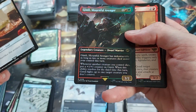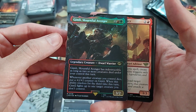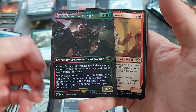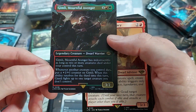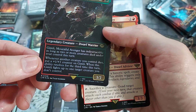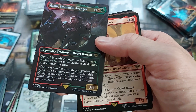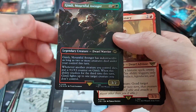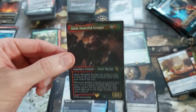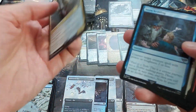Gimli, Mournful Avenger — fool art foil. Has Indestructible as long as two or more creatures died under your control this turn. That's going to be hard to trigger — he basically doesn't have Indestructible unless you got Sack outlets and tons of tokens. So he's a 3/2 for 3. Whenever another creature you control dies, put a +1/+1 counter on Gimli. When this resolves for the third time, he fights a creature you don't control — and at that point he would have Indestructible too. There's definitely some shenanigans you can do here but you need a lot of token and Sack generation.